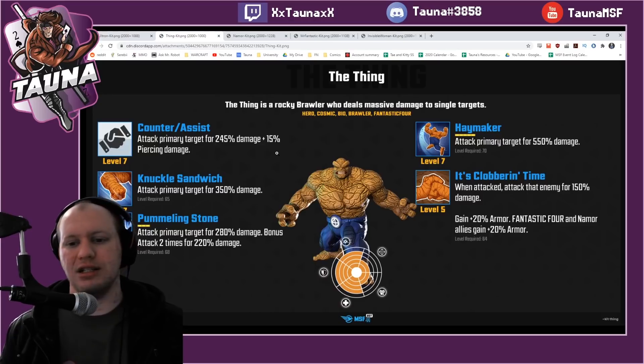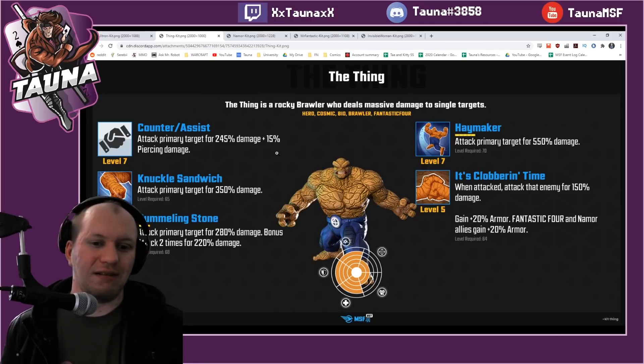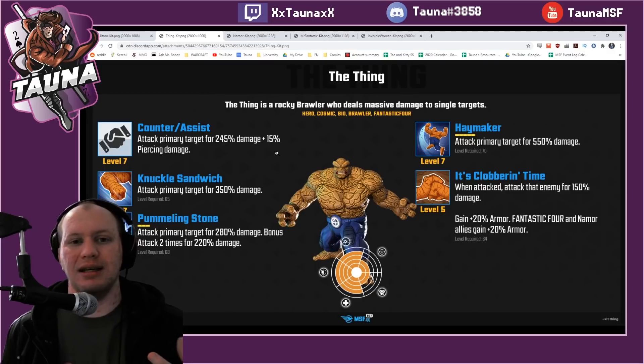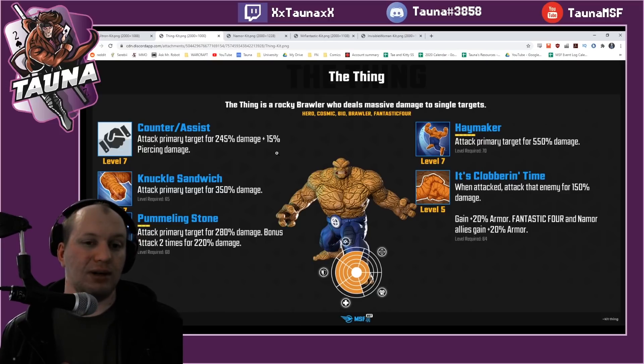Next up, we've got Thing. Thing is basically there just for damage and for protecting your Fantastic Four characters. He gives them armor, which is great because it means you're able to ignore some of the damage being pumped out. But most of the time he's just there for damage, and every once in a while when he takes damage, he's going to punch them back.